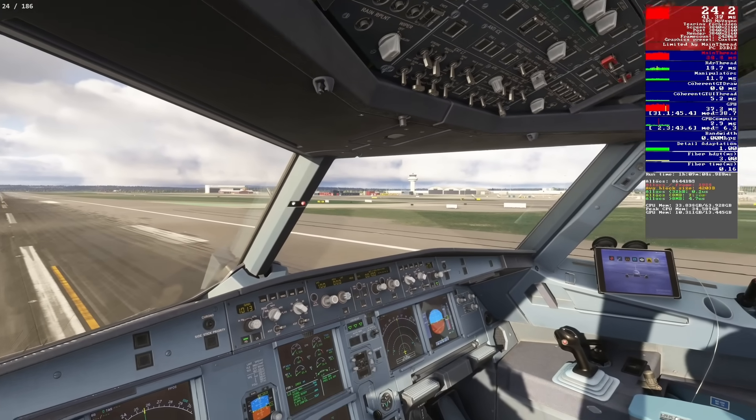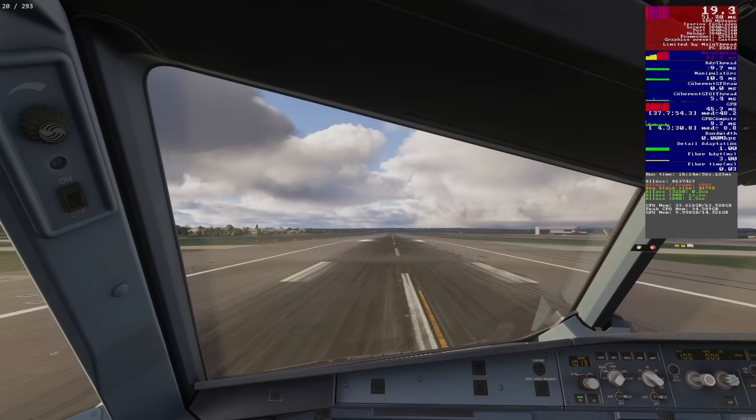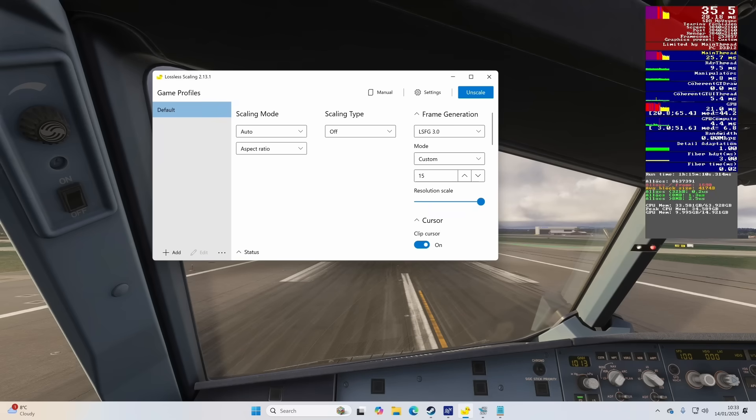Let's work our way up to 20x and see how things go. At 10x there's only a small difference from 8x - it gives us a pre-frame gen rate of around 23 FPS, which when you 10x it gets us to around 230 FPS. At 15x, pre-frame gen FPS drops to 19 or 20, while post-frame gen FPS climbs to nearly 300 - which is wild. I know they're not real frames, but it's still quite wild to see that, especially in this title.